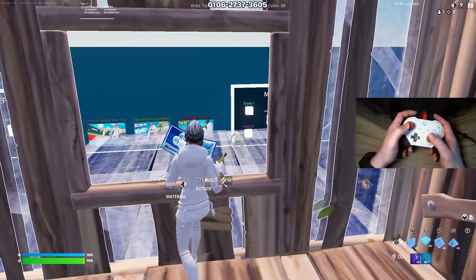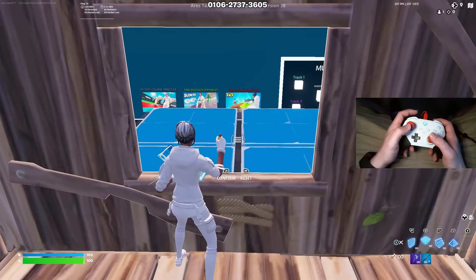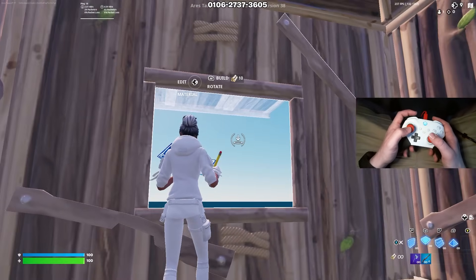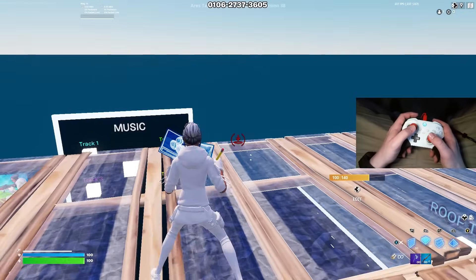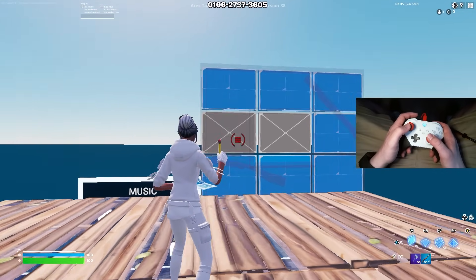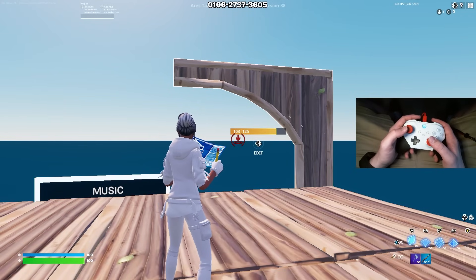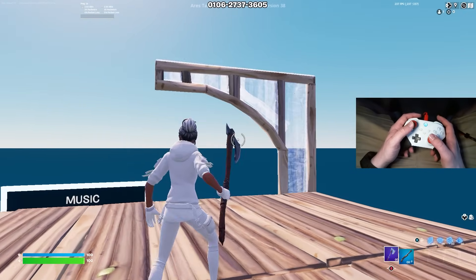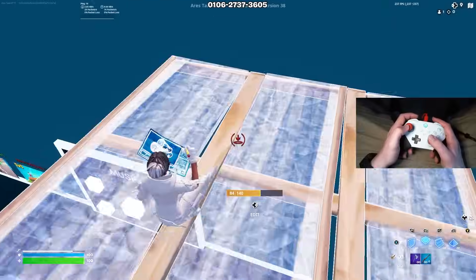The reason why that's important is for box fighting — if you go to edit a wall, take a shot, you can instantly pull your builds out and reset your wall really quick. If you were selected on your stair and tried to reset, you'd just be resetting the pre-edit option instead. Make sure you can reset your walls really quick after editing, especially on controller.